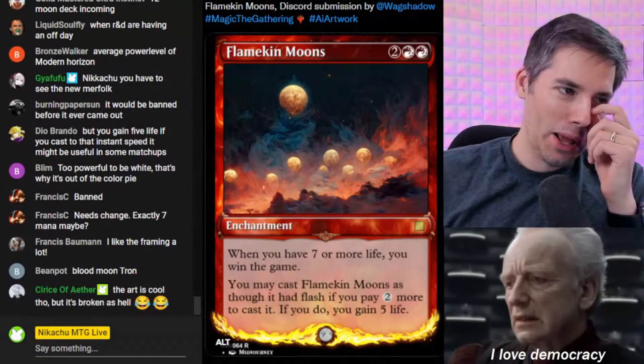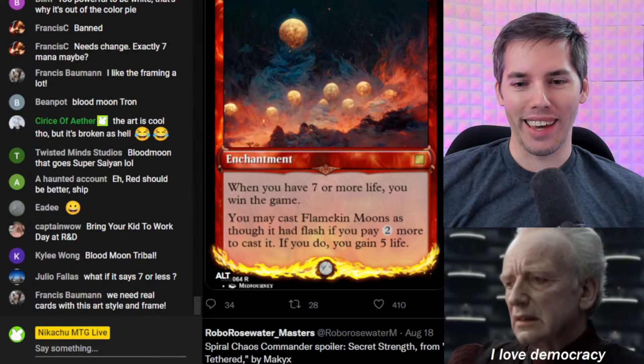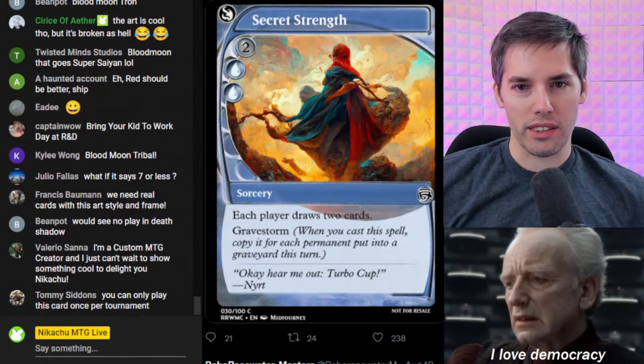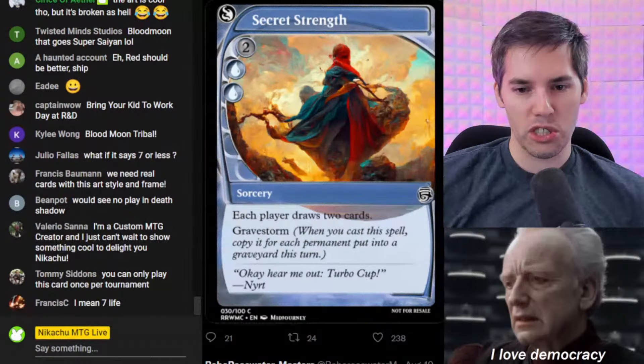R&D gets this card — what are you doing? Imagine this was playable for a week on Magic Online. Whenever you have seven or more life you win the game — gotta get that life total down really quickly. Secret Strength, using the Future Sight border. Blue, blue, two generic. Each player draws two cards. And Gravestorm — whenever you cast this spell, copy it for each permanent put into a graveyard this turn.